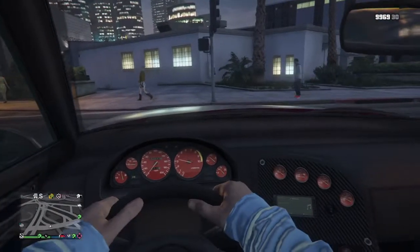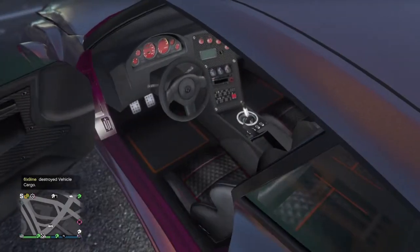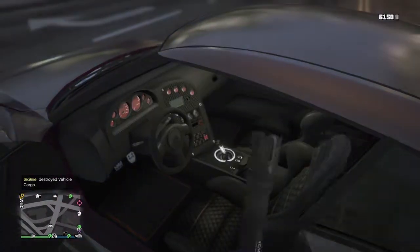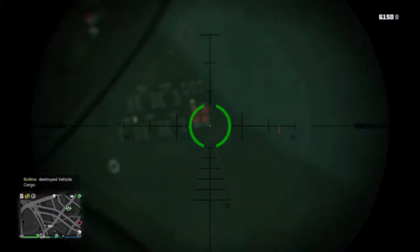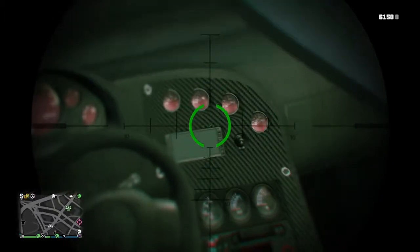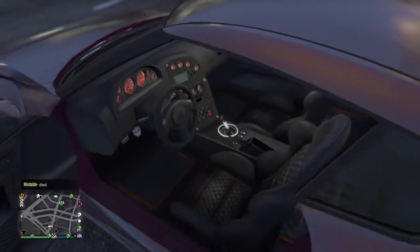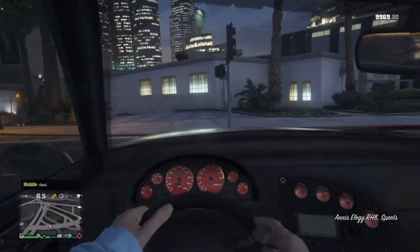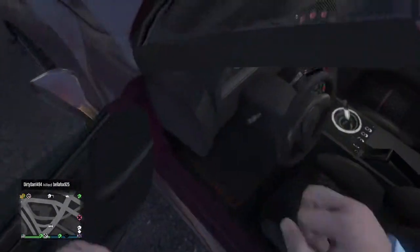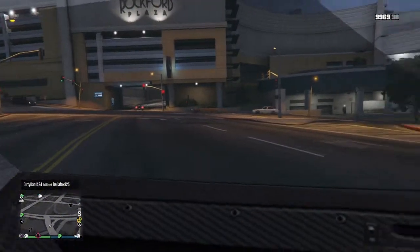It does have its own interior. You can't see the steering wheel easily in first person, but it has the Nissan symbol on it. The interior looks similar to the Banshee's but it has its own details — and it's a stick shift. The floor mats don't have anything special. I'll just take this for a spin.